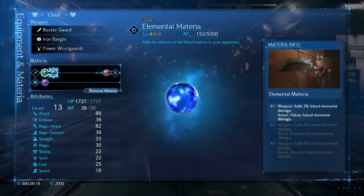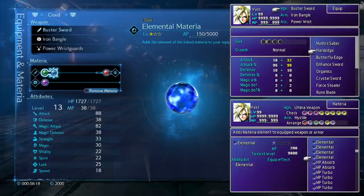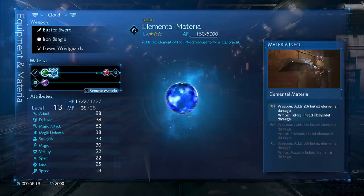And now comes the best screenshot of all time! I was very ecstatic when I saw this for the first time — too bad I didn't record my reaction to it. This screenshot is proof that the equipment and the materia system functions practically the same as in the original. The first plus is that equipment and materia are now located on the same submenu screen — no more switching with the square button!